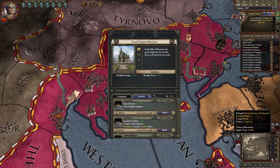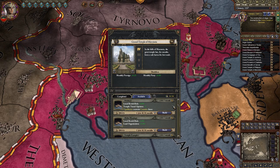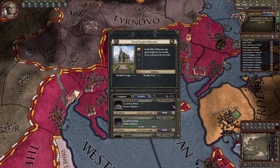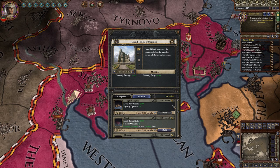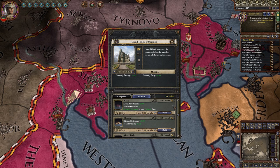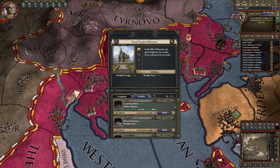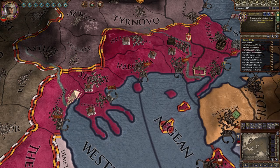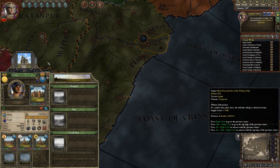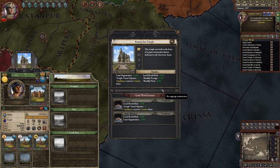Finally, the last grand temple is of course the Hindu grand temple. This one comes with only 6 unique features, and they together give you plus 5 scholar, plus 3 temple, plus 3 dynasty, and plus 2 same religion opinion, as well as minus 8% revolt risk, plus 10% siege defense, plus 5% land organization, plus 5% disease resistance, and plus 0.05 piety, as well as giving you better holy men and faster conversion of counties. And lastly, there exists a historical great temple in the form of the Konark Sun Temple in Kataka, India — built in 1250 and finished in 1260.